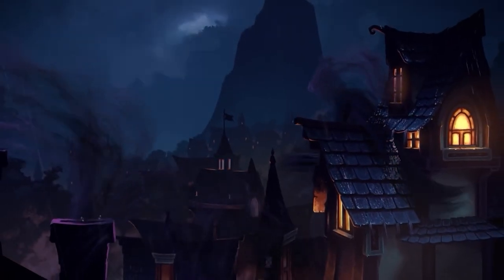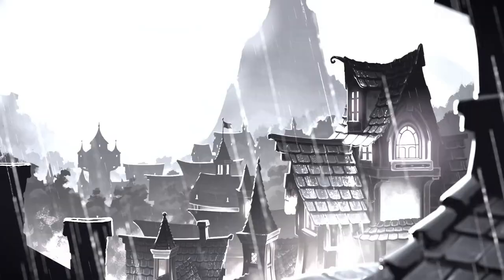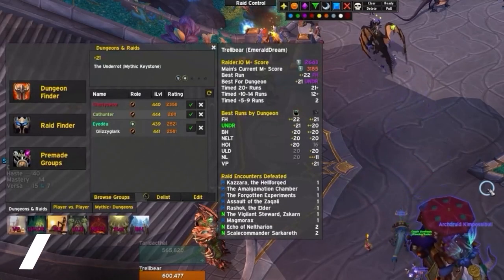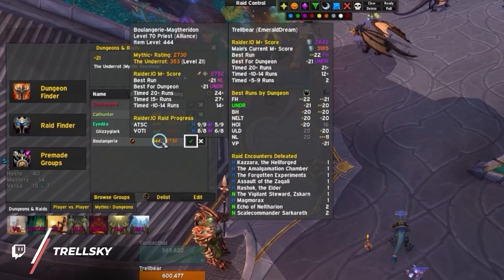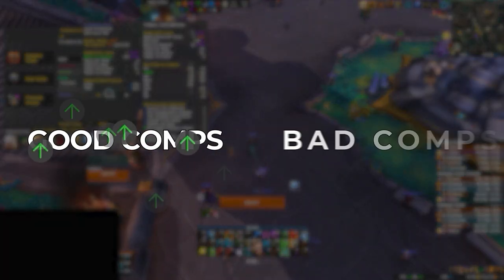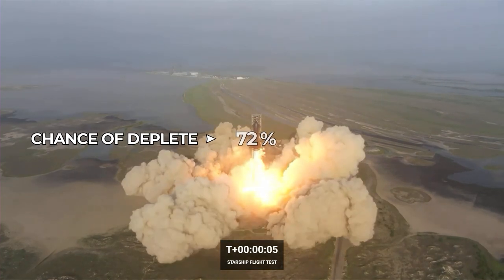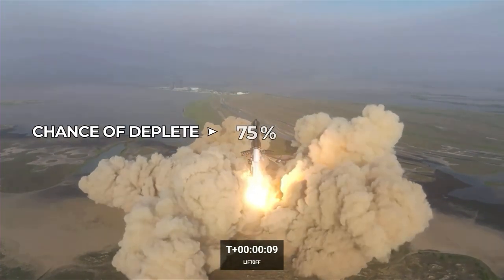There is a silent killer in Mythic Plus that is responsible for depleting thousands of keys every season, and it all starts with the formation of the group and how key holders form their party. There is a huge difference between good and bad comps in Mythic Plus, and if you don't have the right tools, your chance at depleting a key skyrockets.